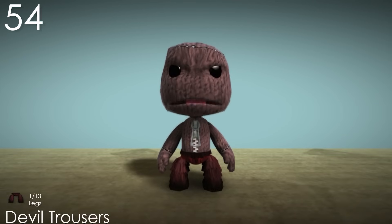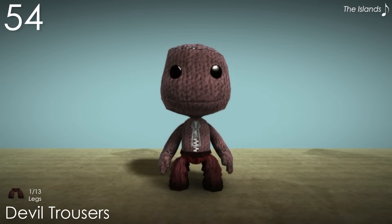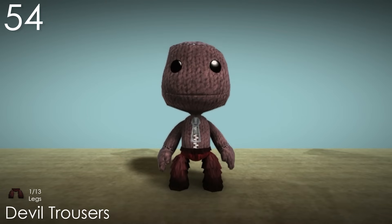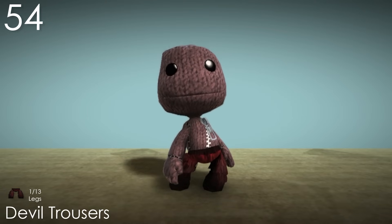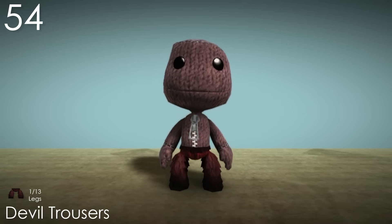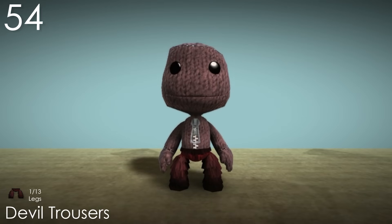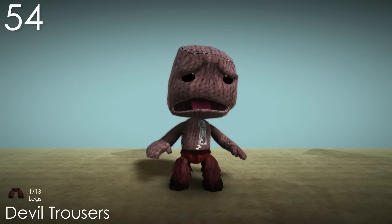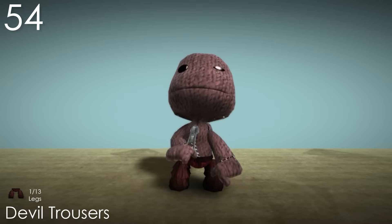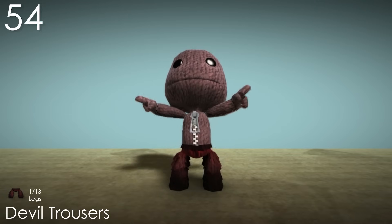Number 54: Devil Trousers. And this is my number one pair of pants, which are in my opinion the most interesting looking ones by far. The most obvious thing is the weird shape, where the layered segments almost end up looking like fur — which is probably the point since it's meant to be the devil, but it just looks cool anyway. The colour is also pretty unique, being such a dark red. It makes it look very natural. But even though these are my favourite trousers, they're nowhere near some of my favourite costumes. I do wish this category was more interesting, but there's just not as much you can do with pants than other categories.